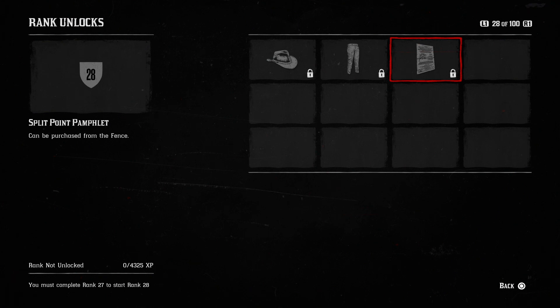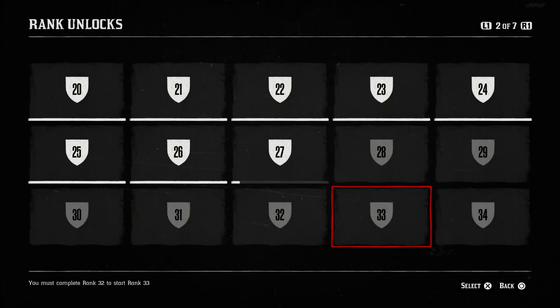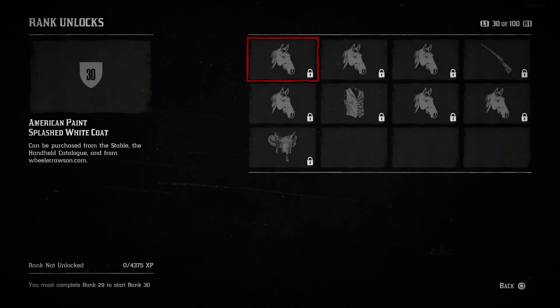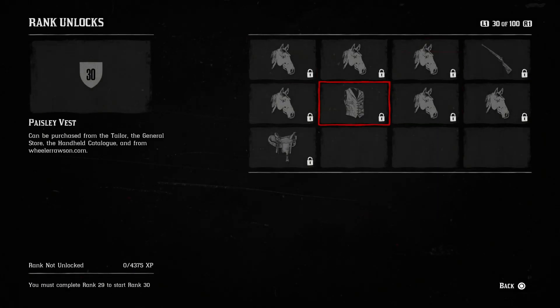Rockstar have updated the progress section of the pause menu to now show the total completion percentage without needing to open a sub-menu while in story mode. It's a nice quality-of-life change — you now don't have to go through so many menus to check your progress.